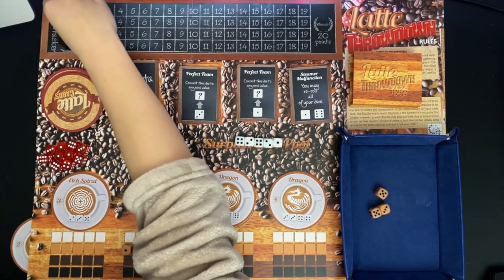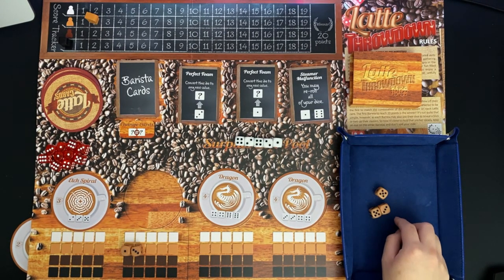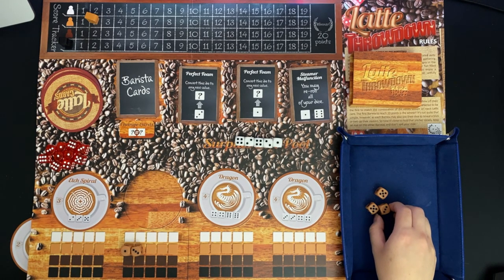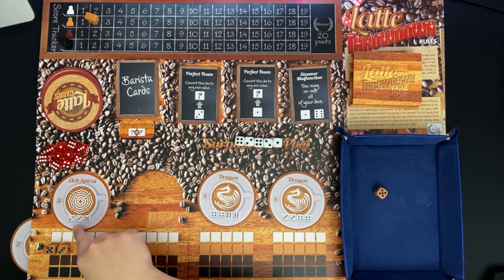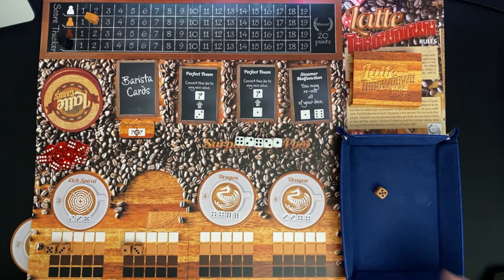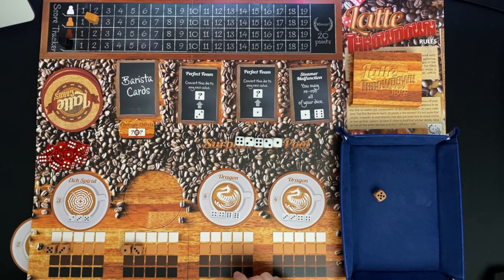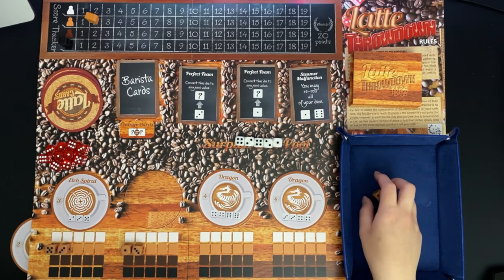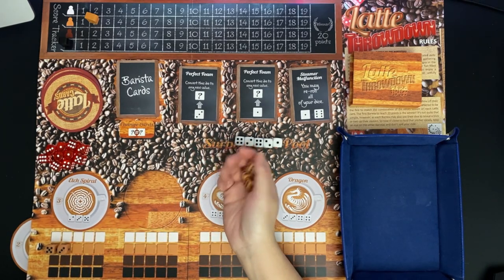I move my marker to two. With three, five, five remaining, I'll put the three and five on the Edge Spiral - the order doesn't matter as long as the dice match overall. I have a leftover five I can't do anything with, so I add it back to my supply. At the end of my turn I have the five and the placed dice back in my hand to roll later.